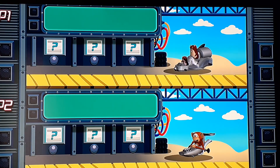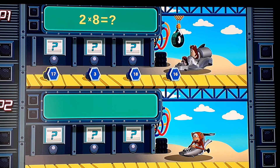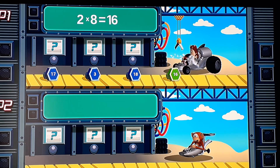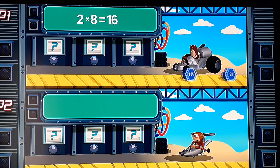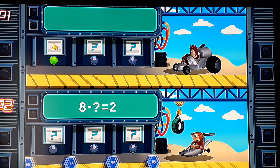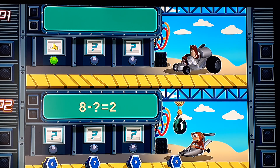Let's tune up your kart for the next race so you can answer these questions. Flip to select the bolt with the correct answer. Player one: two times eight equals what? I still need mine to upgrade. Player two: eight minus what number equals two? You just start from two and see how many times it takes to get to eight. Or you have eight and take away two — that's six.